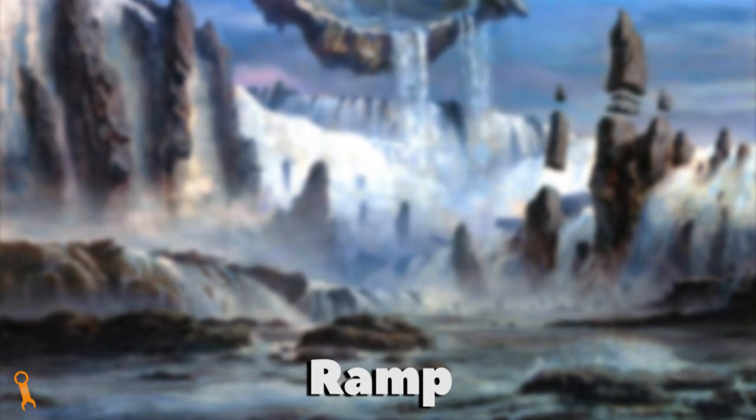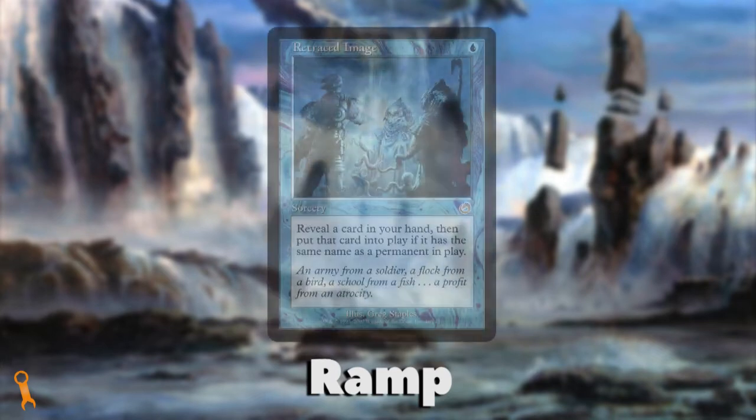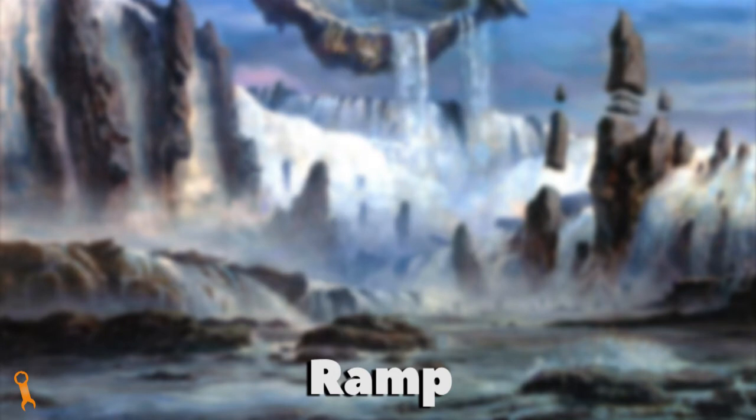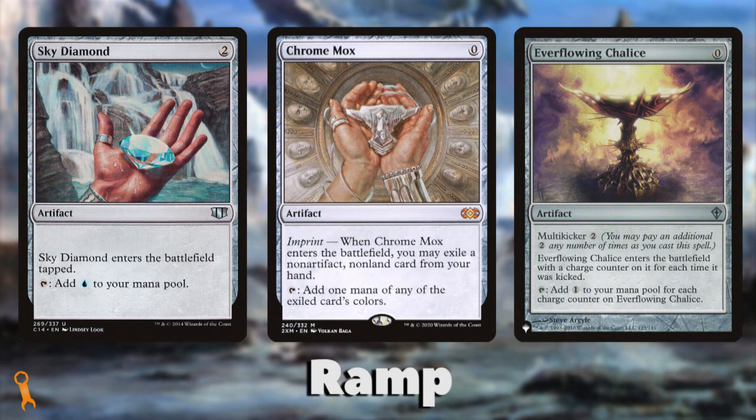Ramp is blue's one true weakness and is nowhere near as prevalent in this color. Blue really needs the assistance of other colors or artifacts in order to generate more mana. There are some small effects, like retrace, that would allow you to put an additional island into play, but otherwise blue needs to consistently play lands in order to stay on curve. Shoring up these deficiencies with strong artifact ramp is your best bet. Many people say blue does everything, but this shows that no color can really have it all.